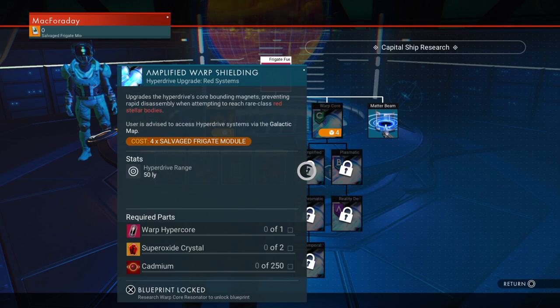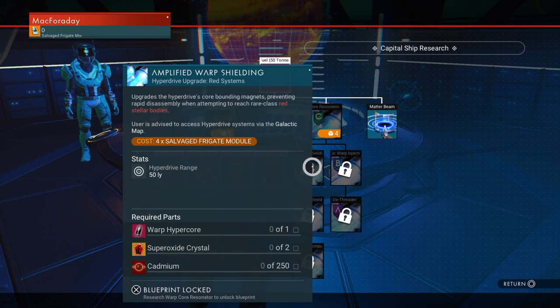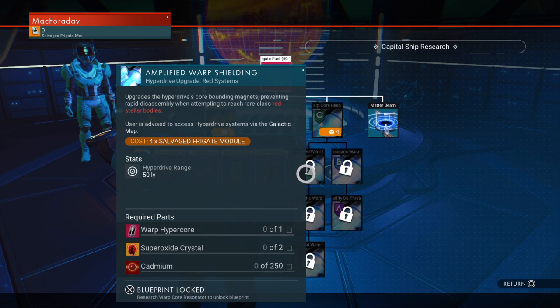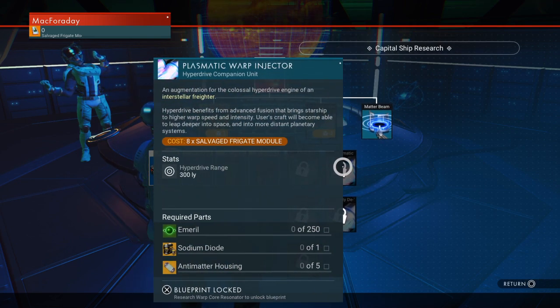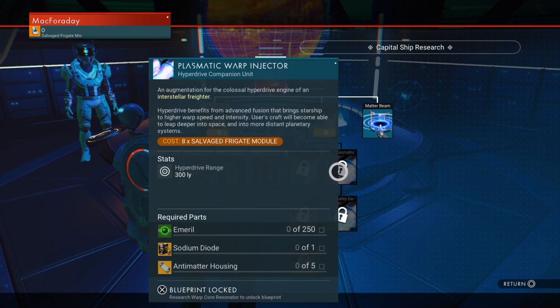Here it is — yeah, this is the one that lets you go to red stars. They made it so that you have to use cadmium to do the red star warp, which means you have to get to a red star first with a normal ship in order to get the cadmium. That's really messed up. And then same with the green star one — you have to go to a green star with a regular ship first and get the emeryl to make this warp reactor to go to green stars.